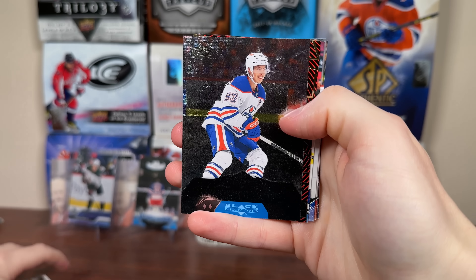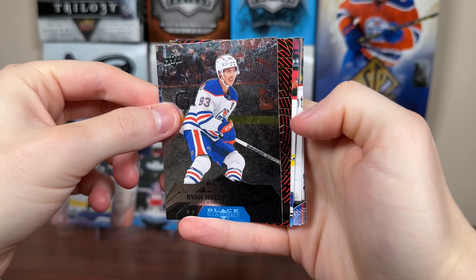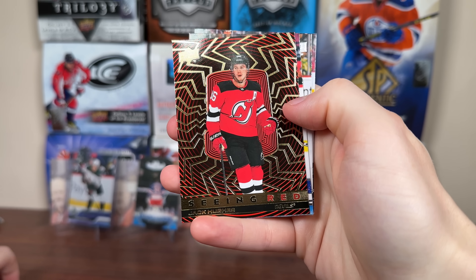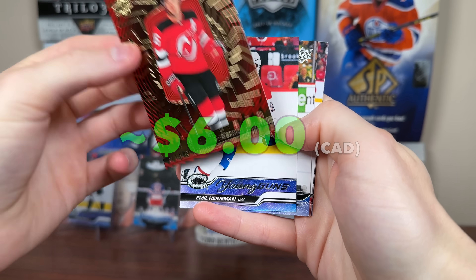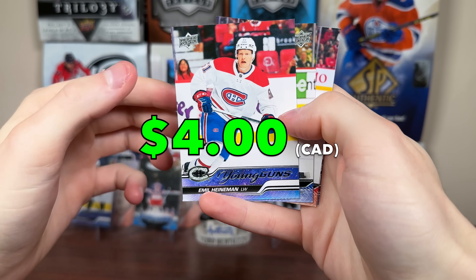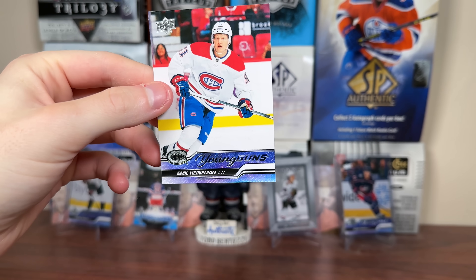It looks like we do have a Seeing Red Gold to start off. The Nuge Black Diamond — I believe the Bedard Black Diamond Quad is also one in two. But we do have a young guns. First we got Seeing Red Gold: Jack Hughes. These are one per blaster — cool retail exclusive. And the young guns is Emile Heinemann, my third Heinemann young gun. So we did get a young gun. These and first round rookies fall one in four for retail.